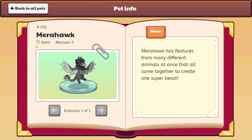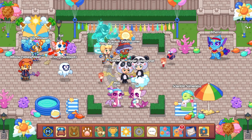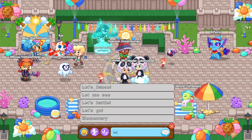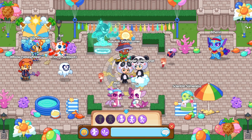Here is Mirror Hawk in the pet book. We have seen it — rescued zero. It's pet number 202. The description is: Mirror Hawk has features from many different animals at once that all come together to create one super beast. I am super excited about Mirror Hawk and I agree with that description. I'm really looking forward to getting Mirror Hawk and checking her out.